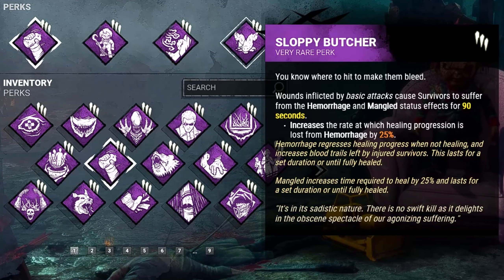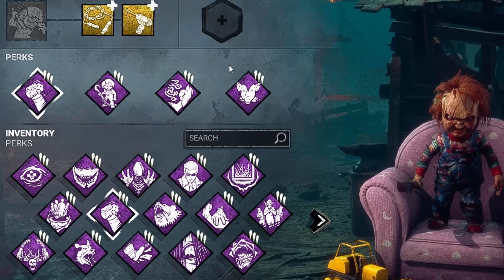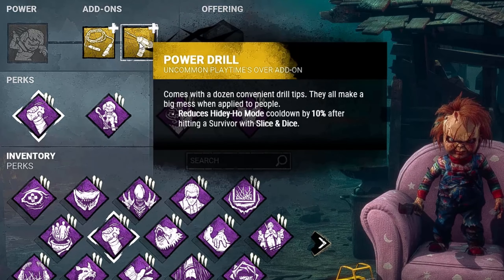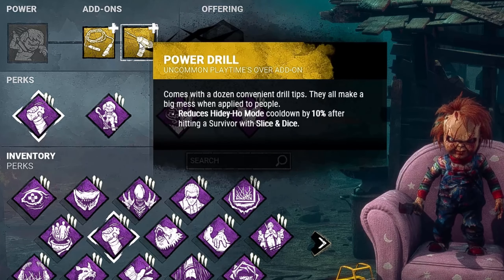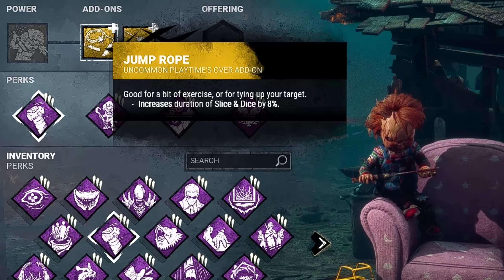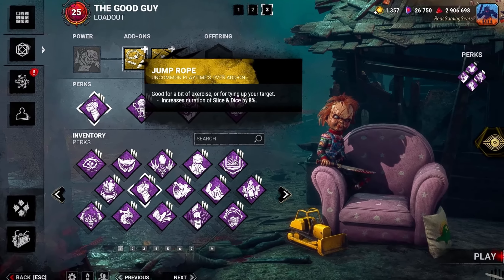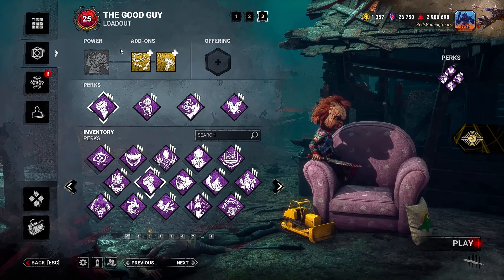Sloppy Butcher means our basic attacks will inflict survivors with the mangled and hemorrhaged status effects. As far as add-ons, bring whatever you want, but I'll be going with the Power Drill, which will reduce Hidey-Ho mode cooldown by 10% after hitting a survivor with Slice and Dice. And I'll be going with Jump Rope, which increases the duration of Slice and Dice by 8%. If you're a Chucky main and have nice ideas to give to new Chucky players, make sure to leave them down in the comments. You never know who you're helping out.